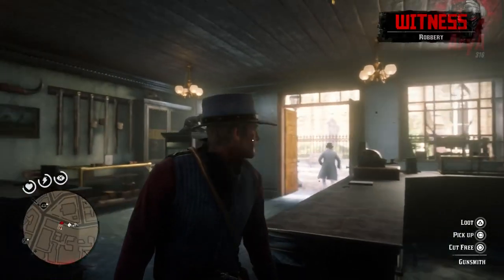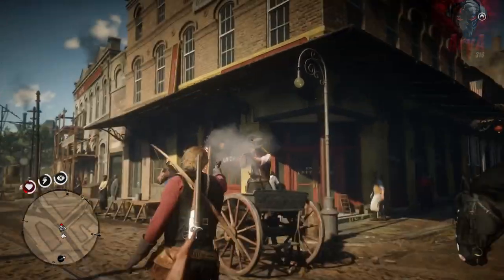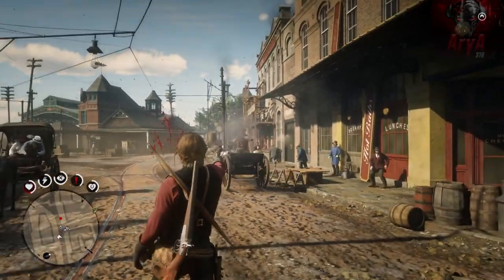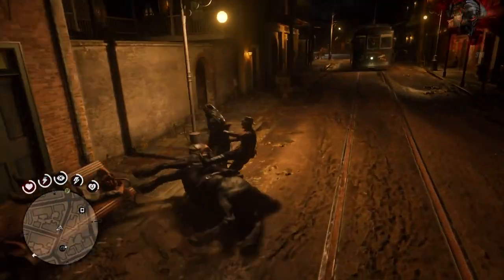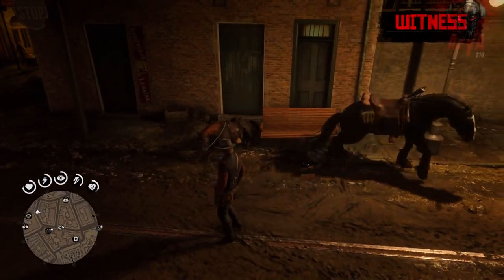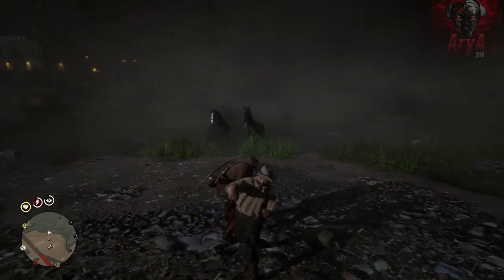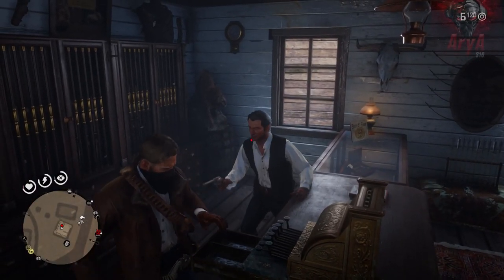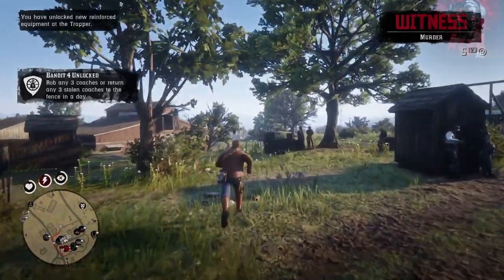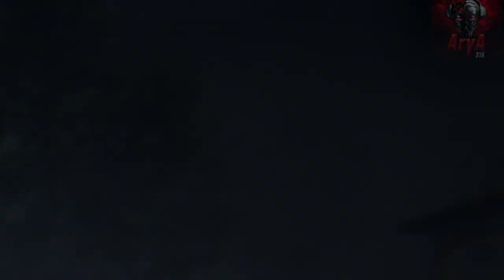Every time you want to rob someone, there's a witness. If you rob a cash register, there's always a witness. If you talk shit to someone, they pull out a gun, and when you defend yourself there's a witness. There's no due process and you're always in the wrong. If you run over someone with your horse by accident, it counts as murder — and obviously there's a witness. If you run too fast and run into someone, they either start beating you or the cops come after you for disturbing the peace. Pretty much every time you do anything wrong, even by accident, you will lose honor, there will be a witness, the law will be there, and it'll cost you money in the form of a bounty.